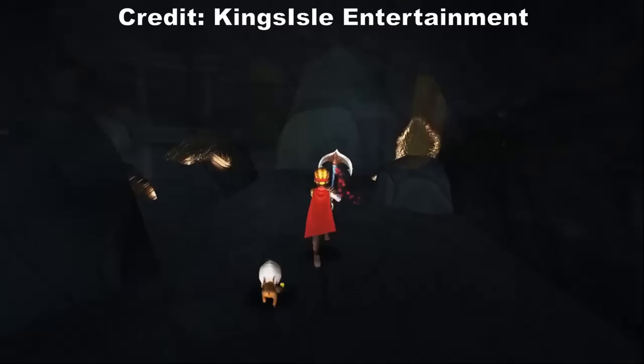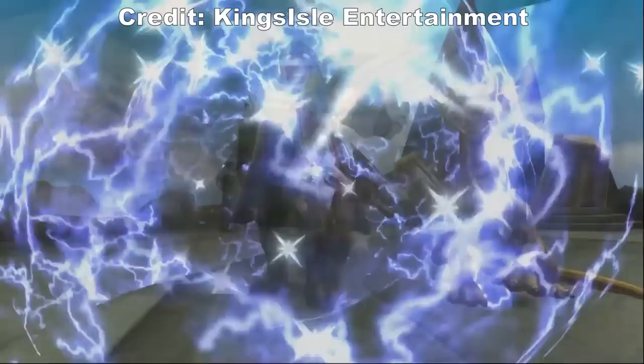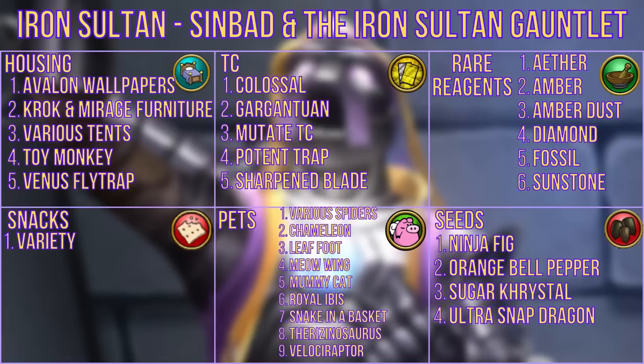The iron sultan statue is kind of unique because it's a housing item rewarded from completing the Sinbad and the Iron Sultan gauntlet. You can place the statue in any house, so it may be tricky to locate, but if you do find one, you can get a whole bunch of stuff along with an earful from the sultan himself. He gives housing items like Avalon themed wallpapers, Krakatopia and Mirage furniture, various tents, the toy monkey, and venus flytrap decoration. You can also get TCs such as colossal, gargantuan, mutates, potent trap, and sharpened blade, along with reagents like ether, amber, amber dust, diamond, fossil, and sunstone.